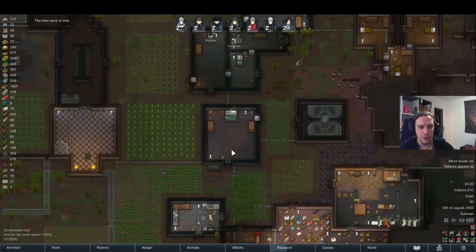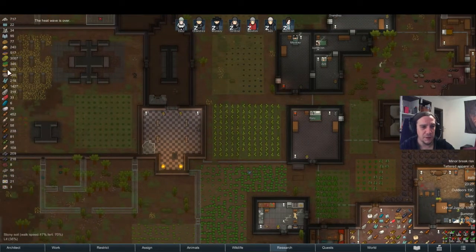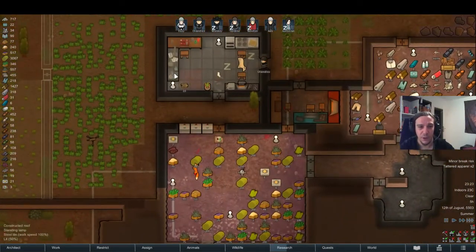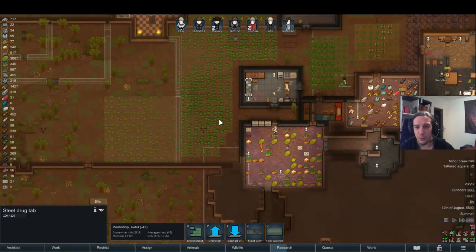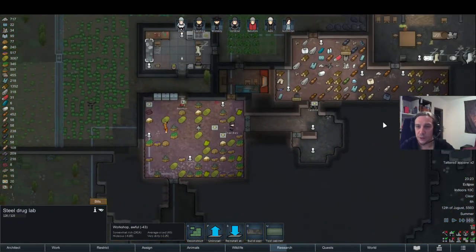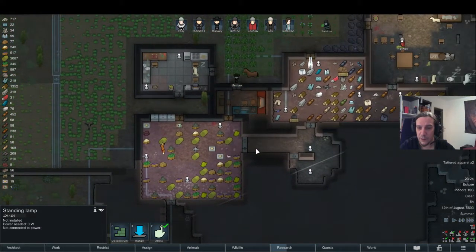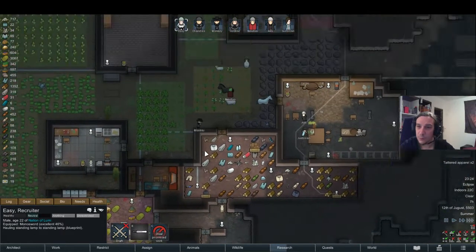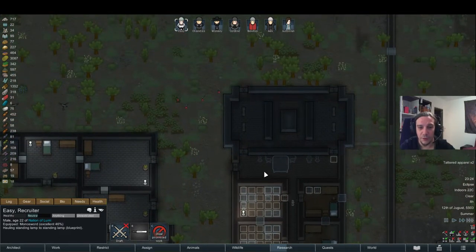We have a lot of work to do, honestly. With these amounts of psychoid leaves and smoke leaves, there's a lot of things to do. That's why I'm building another drug lab here — you need to be able to process these goods quicker. There goes an eclipse, because why not? Bring the light — no, seriously, bring the light. Presents are getting done too.